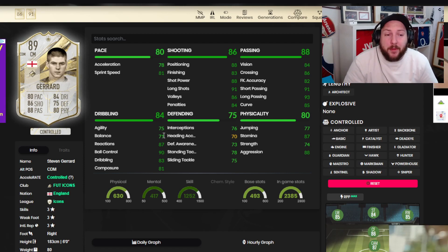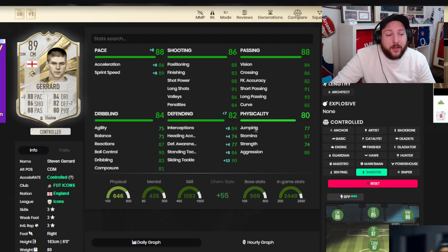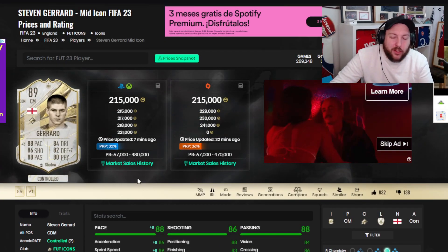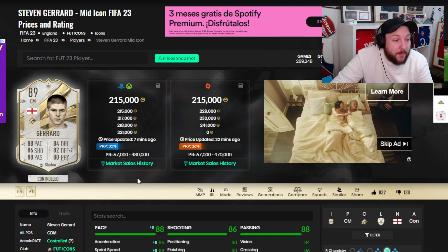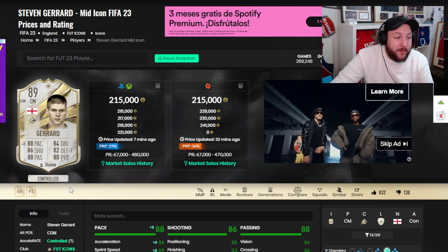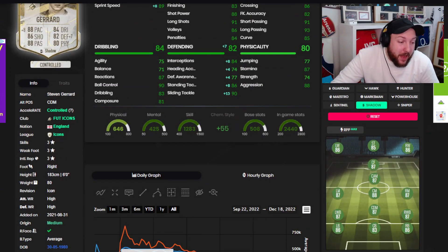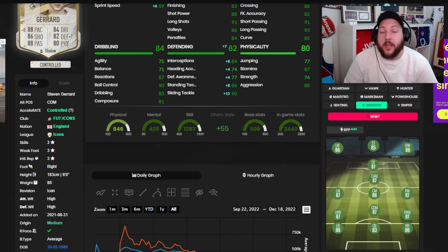He can definitely play CAM, he can play box-to-box. I'm not saying he can't play CDM - he definitely could, but it might be a little inconsistent in top-level games. Overall, I was quite impressed by the card. Am I happy I got him from the SBC? I don't know - I'm an Arsenal fan but I really rate Steven Gerrard. I think he was one of the best English midfielders of all time. The game doesn't quite give him justice. Comparing to his prime, they are very similar. I probably got the better version. If you have any questions about this card, comment down below. If you're new to the channel, consider hitting that like button and subscribing - I'll catch you in the next one.